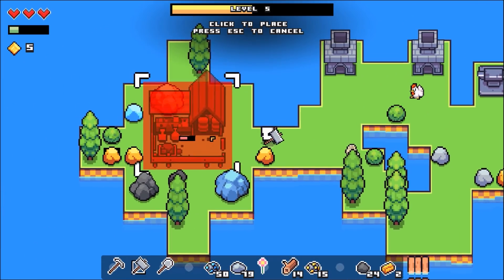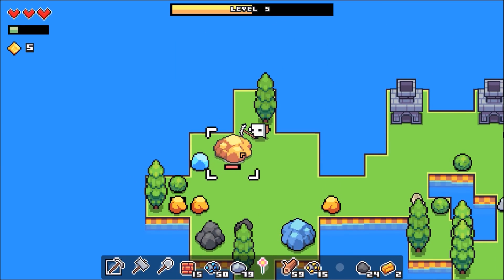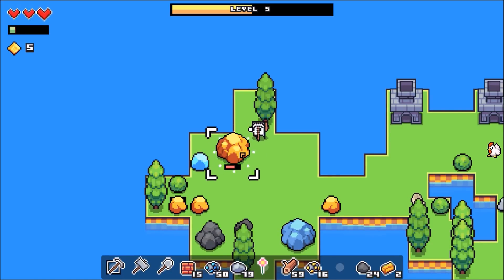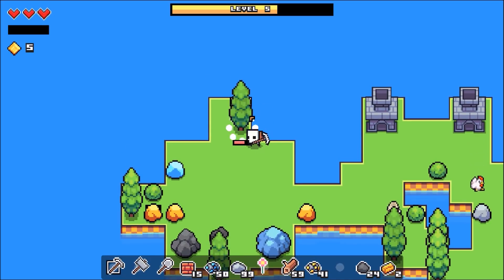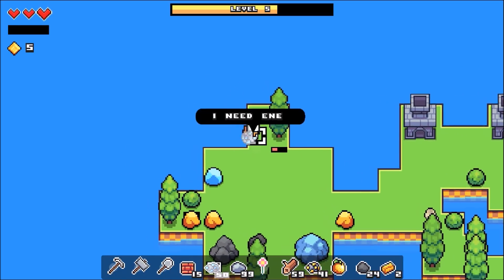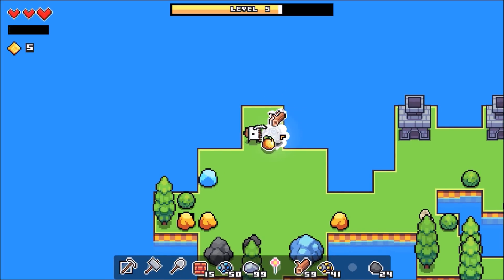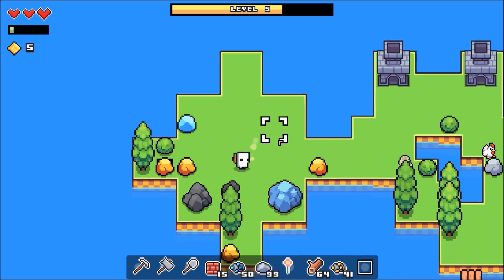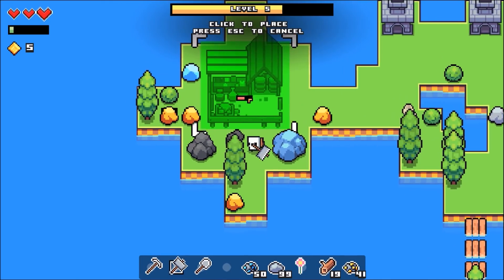We're gonna chop up this golden thing — this is gonna have to go. And then we can place it down right here. Man, I'm so hungry. I need some food badly. My food disappeared in my hot bar, I think. There we go, I'm eating it. All better. Let's build a market. Maybe I can buy food at the market — that would make sense.